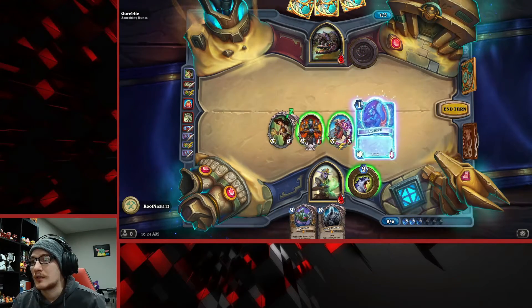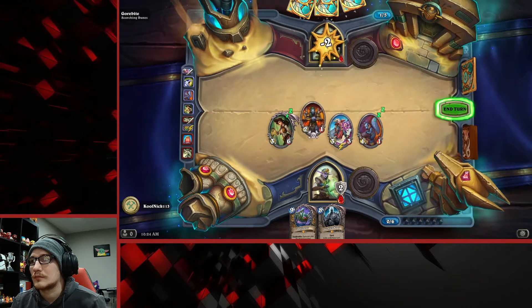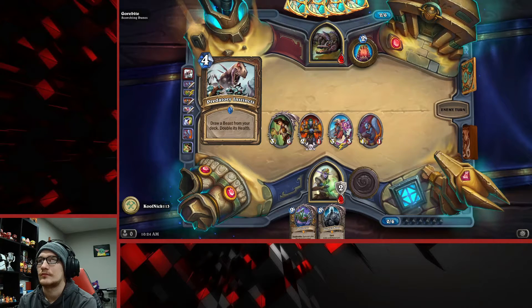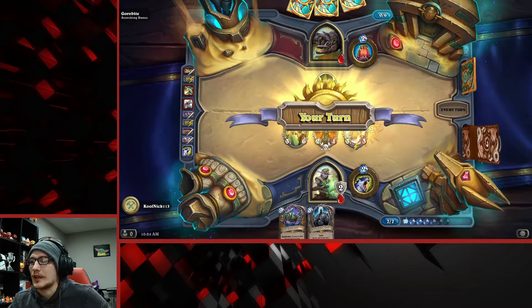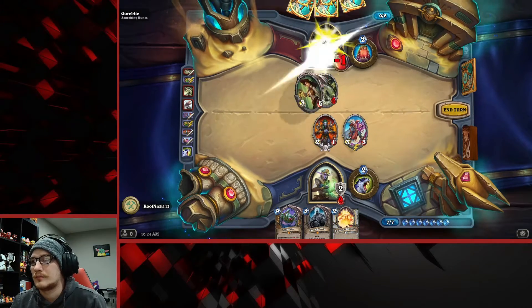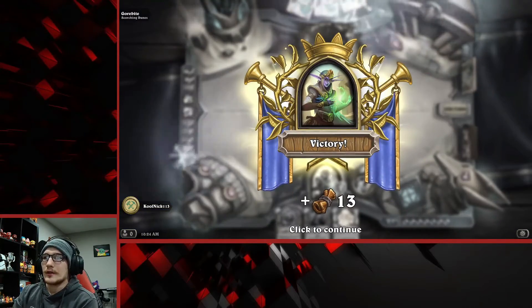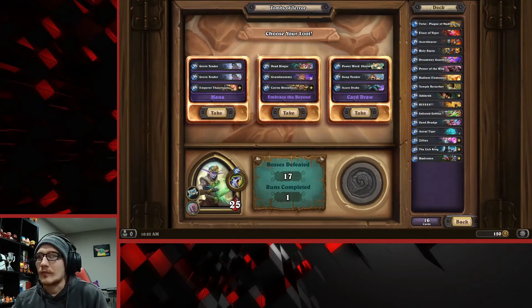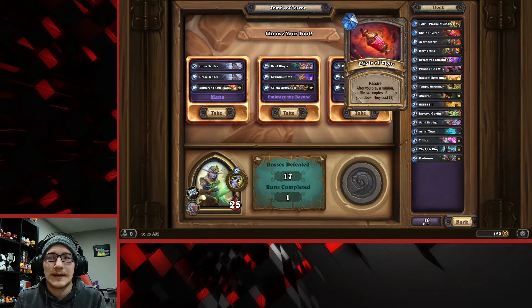I have two more of her. I should have put two attack on that - you gotta be kidding me. I win this turn anyway so whatever. Good. Now because I have that passive that puts two copies of a card I play into my deck - the Elixir of Vigor - I basically will never run out of cards in my deck. So that's good. I'm going to choose my loot and see what to do.